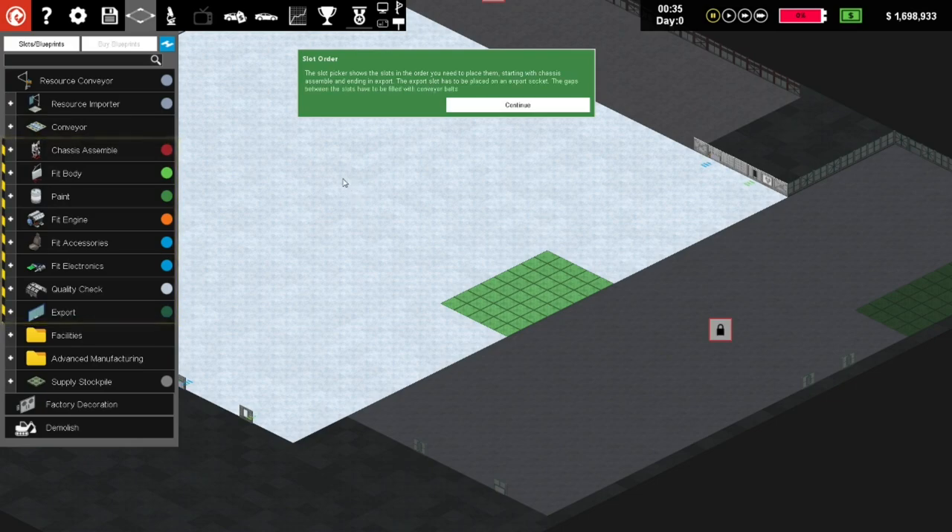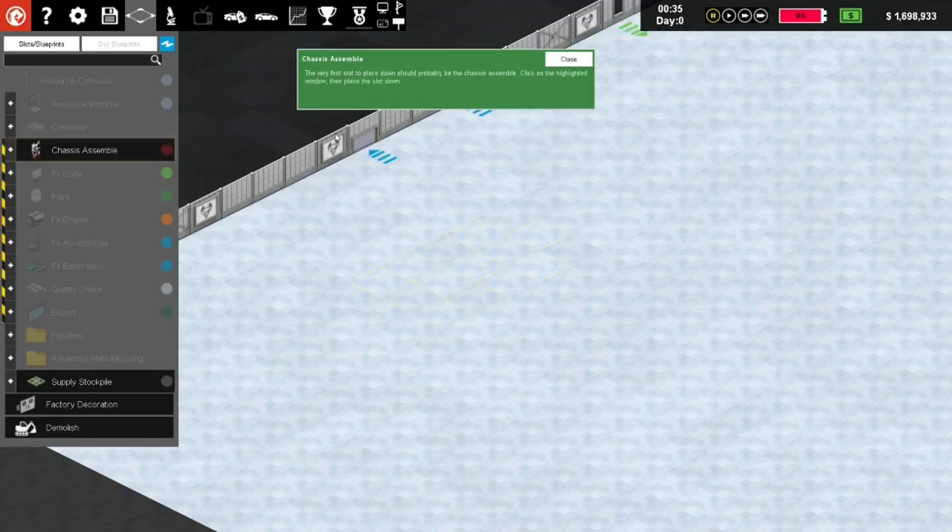The slot picker shows slots in the order you need to place them, starting with chassis assembly and ending in export. The export slot has to be placed on an export socket, and the gaps between slots have to be filled with conveyor belts. That's all pretty straightforward.